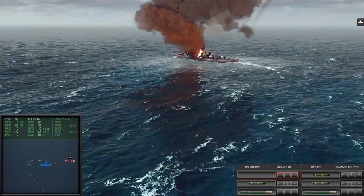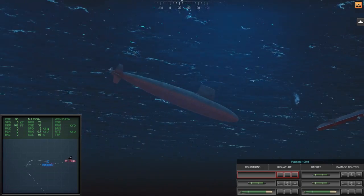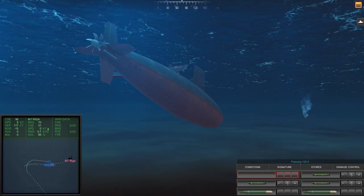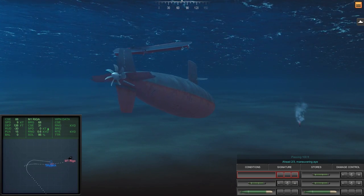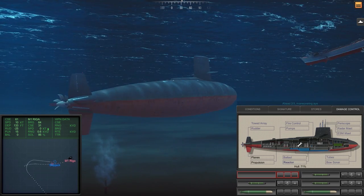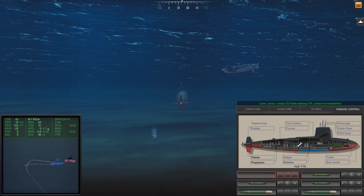There goes an enemy helicopter — maybe that's one from the Moskva. Some sort of a noisemaker. Maybe the Riga used it to ditch that torpedo. Anyway, we've got flooding so we better get to the ballast room or the reactor. Looks like it might be in the reactor — same compartment, so they'll be repaired. Let's go for the last one folks. That was cool — Kotlin now. Let's see what that ship was again.